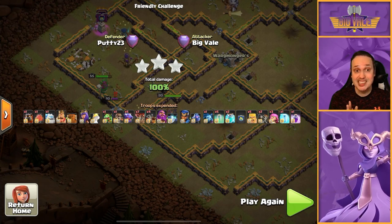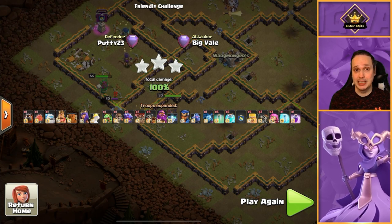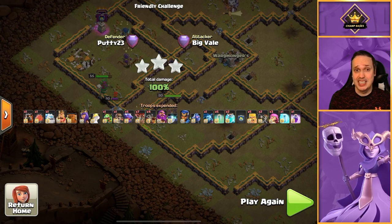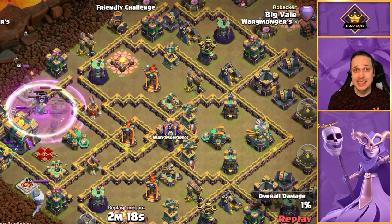When looking at teaser bases — and the places I drop the blimps aren't the only options, just the best ones I found when aiming to get the town hall down — it seems like blizzard is probably the better choice on this base style.